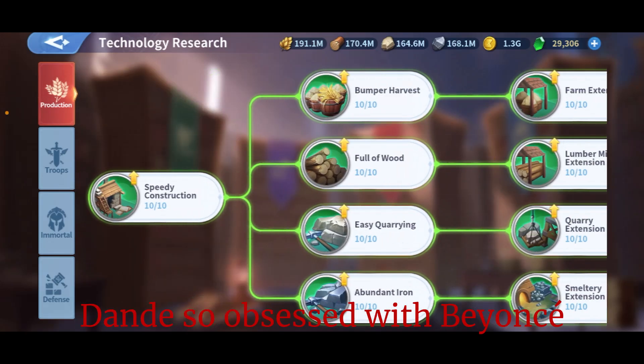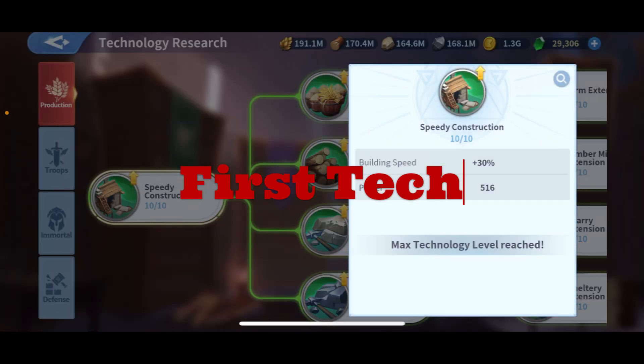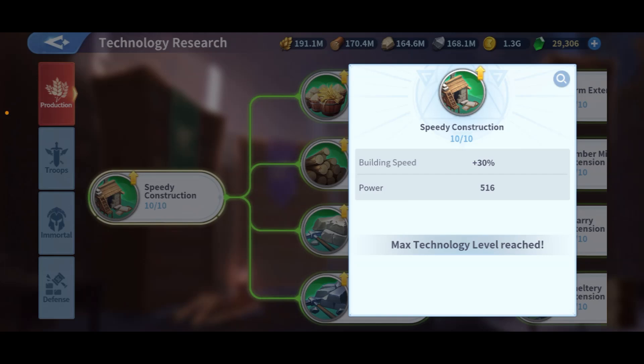Number one: the first technology you need to have at 10 out of 10 is Speedy Construction. You get 30% extra building speed, which is significantly huge. For example, a 20-day build gets cut to 14 days because every 10% saves you two days. So instead of almost three weeks, you're doing two weeks — and that's huge when you add alliance help, other technologies, and skins. The reduction in time is massive compared to the real time.